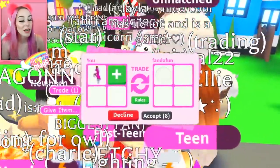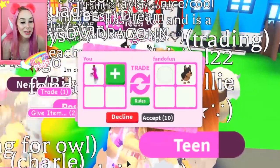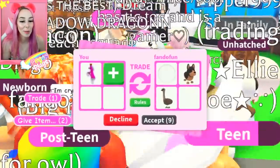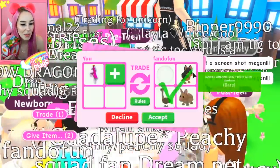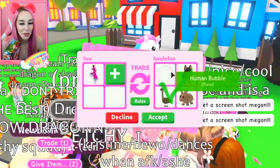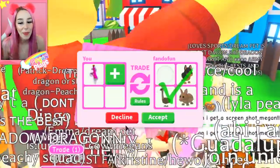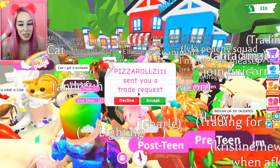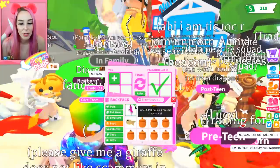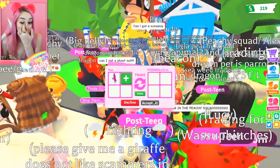It looks like we're being offered a human bubble, which I think this person might have just offered us before. The name is different, so maybe not. I don't think I can accept this trade in good faith — that's too many things for, like, what, this? I don't want them to think I'm declining because it's not good enough. I'm just going to decline it because I think they're offering too much. That person clicked accept before I even got the potion in there. So let's just see what's next in our lovely box of colors.